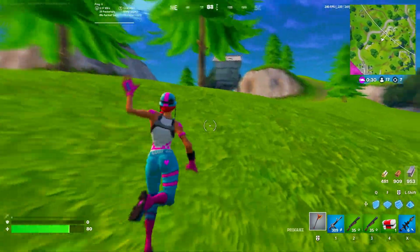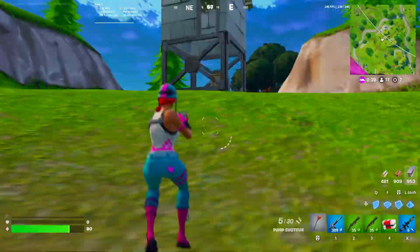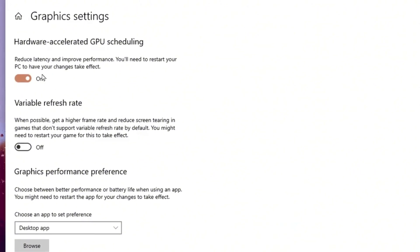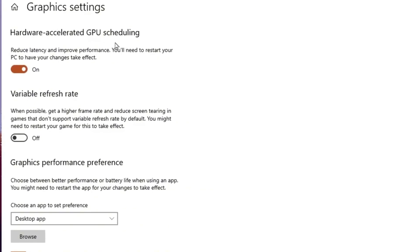Now in the next step, we are going to optimize the graphic settings of our Windows. So right-click on your desktop and go straight into the display settings. Scroll down and go for graphic settings, and there you will find hardware-accelerated GPU scheduling. Make sure to turn on the option for reducing latency and improving performance, and after applying the settings, you also need to restart your PC.